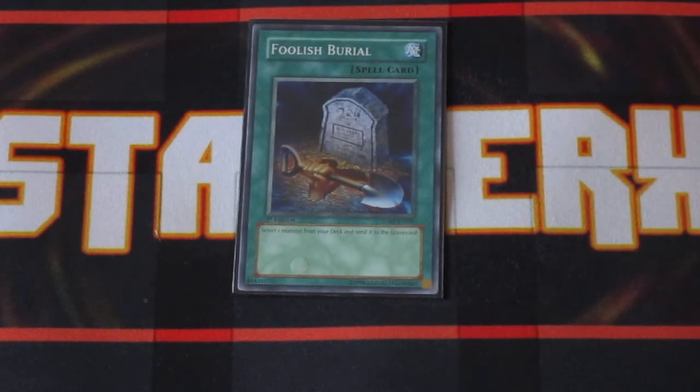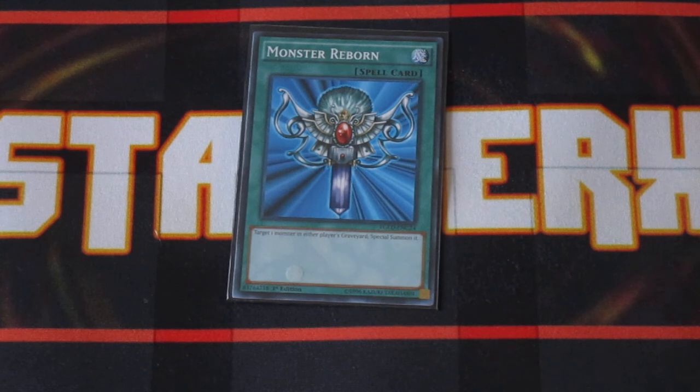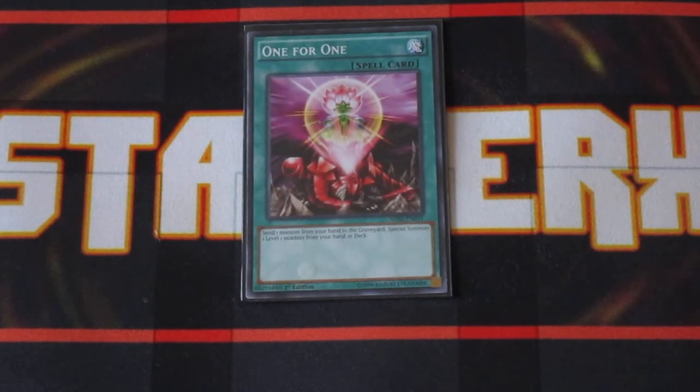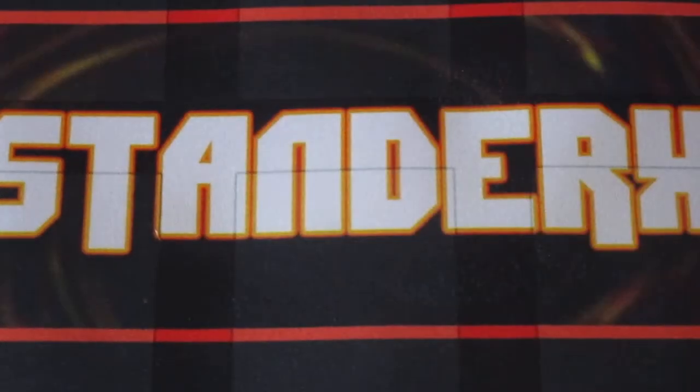Generic support: Foolish Burial helps get Dot Skatebird into the graveyard. Monster Reborn helps to get back a card from your graveyard. One for One — pitch a card, you can get any level one monster from your deck to the field, which can be your Dot Skatebird or even your Micro Coder. Very useful card in the deck.